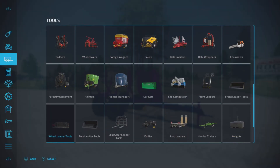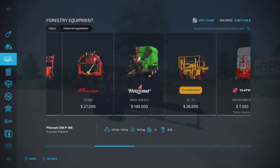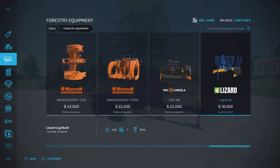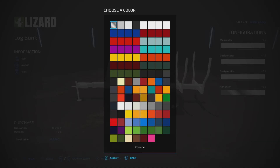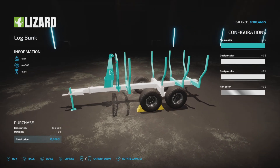Very cheap. Here we go — under forestry equipment, there it is: Log Bunk, 18,000, 4.8 tons. It says it has a winch, and it's showing a 16-ton winch — interesting. If we come in here, we have main color configurations which have a plethora of color options.